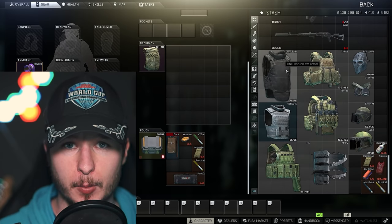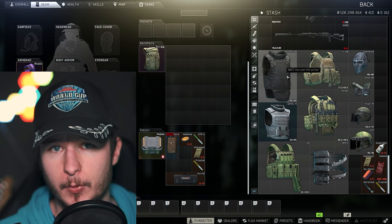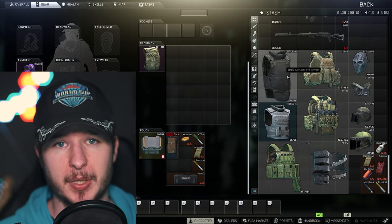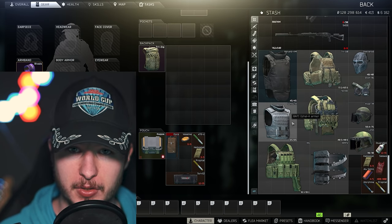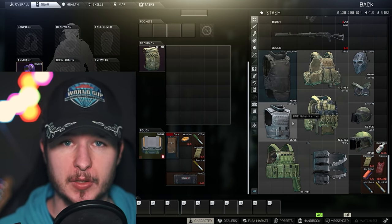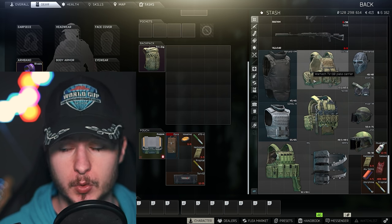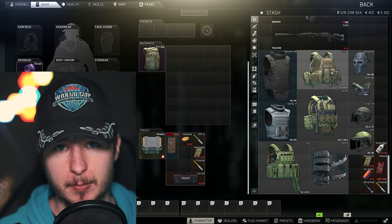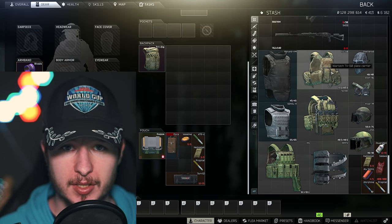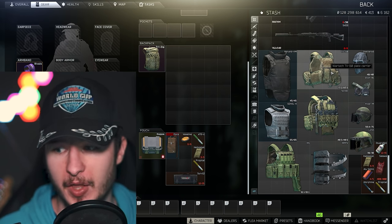Let's move to gear. From Prapor level 3, you can buy the Korund — there's a barter requiring 4 diaries, and it's still worth it because you'll get it back from insurance quite often. You can buy the Gzhel from Ragman level 3, which is also very decent, but consider that if you have to repair it you will lose a lot of durability. The level 4 TV rig is great for loot runs due to its large storage space; you can get it with a bleach and shampoo barter from Ragman.